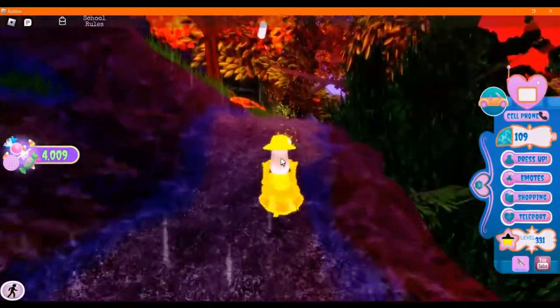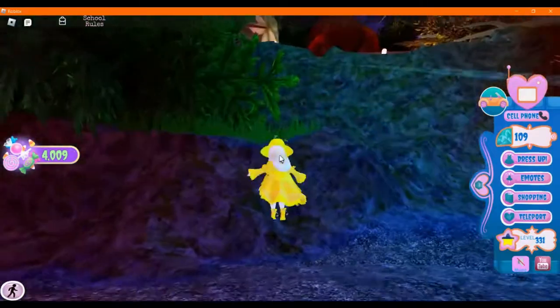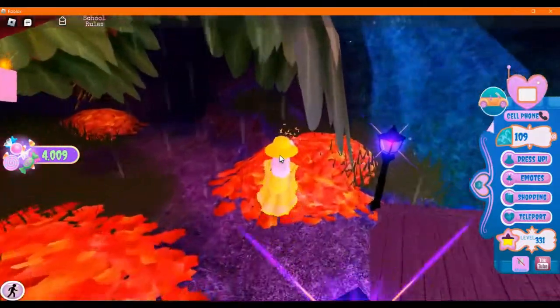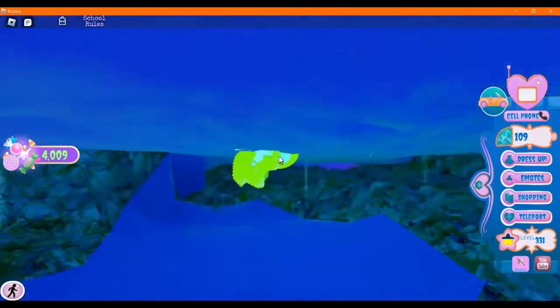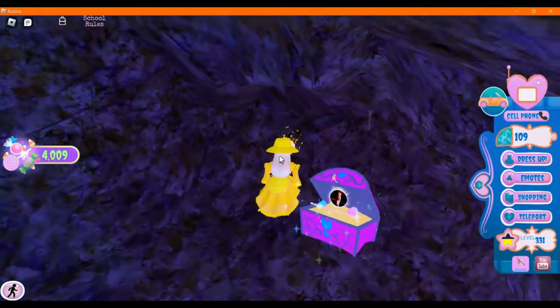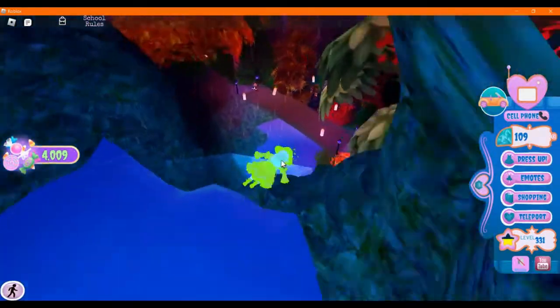We gotta speed through these because we have so much more to cover. We have to get up there — if you want, you can just follow the path. When you go up here, you'll find this cute little cave to swim through. And ta-da, there's a chest at the end. The chest has 100 candy and the abnormally large and very pokey pork fork item. Pause and then let's keep going because we have so much more to cover.